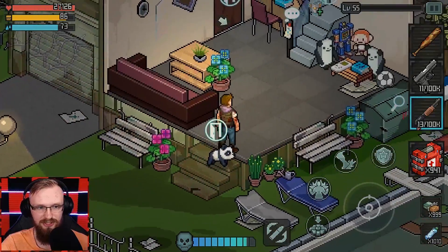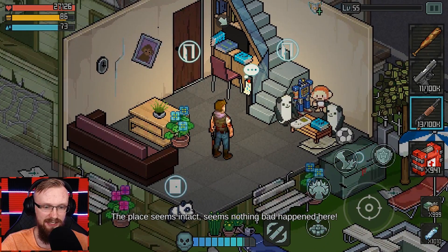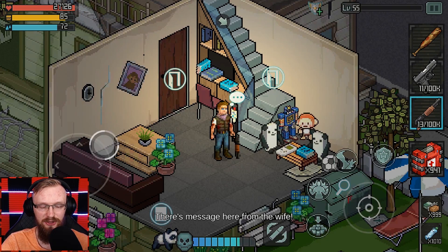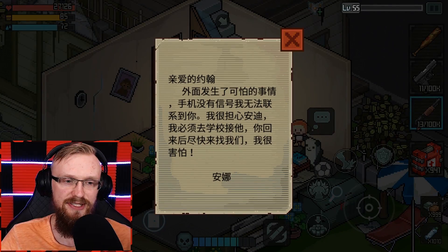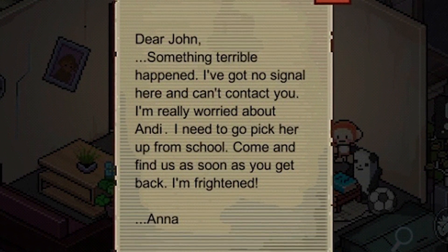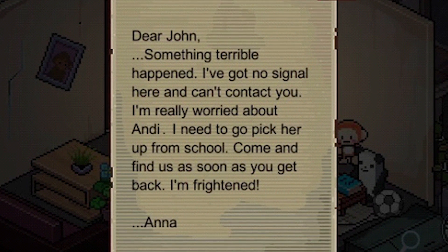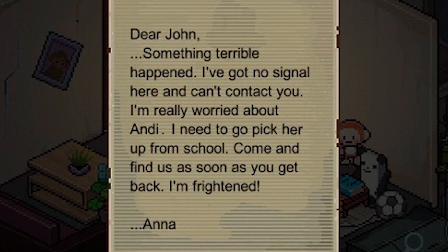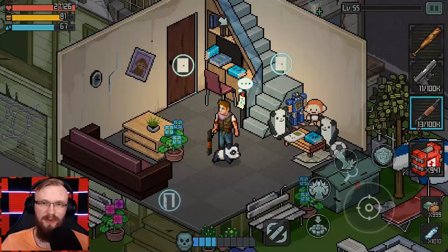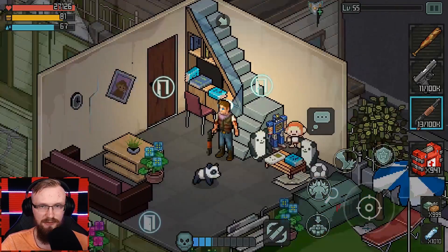This is going to be our house, so let's get inside and loot the place. There is a message from the wife - let's try to read it. It says: 'Dear John, something terrible happened. I've got no signal here and can't contact you. I'm really worried about Andy. I need to pick her up from school. Come and find us as soon as you get back. I'm frightened. Anna.' So now we'll go to school because that's where the wife told us to go.